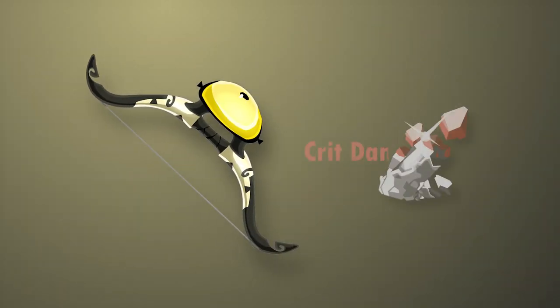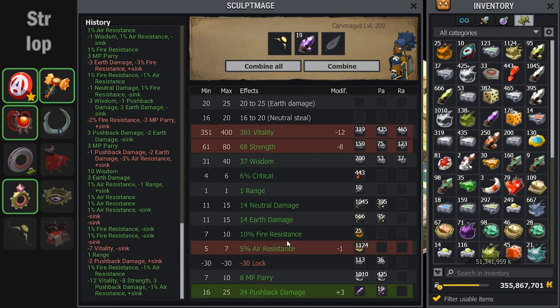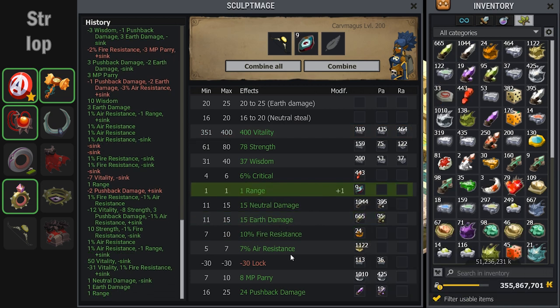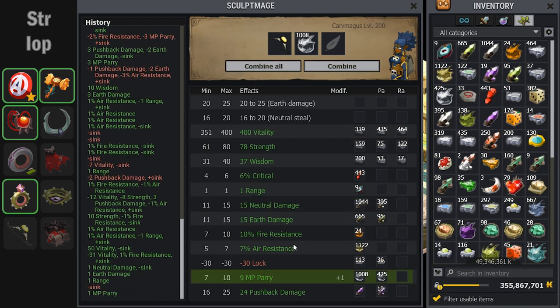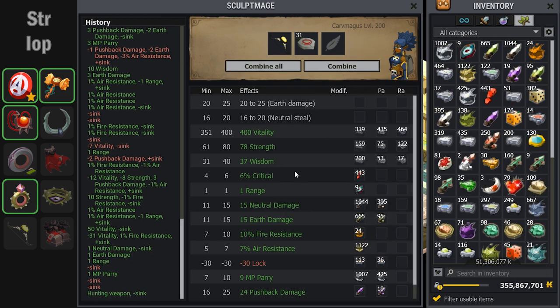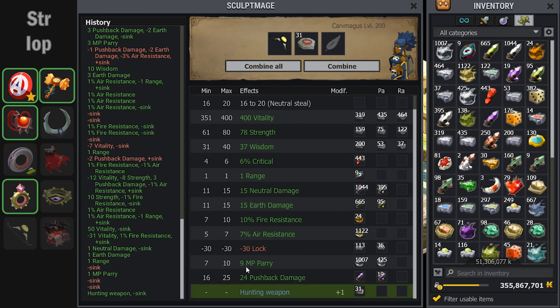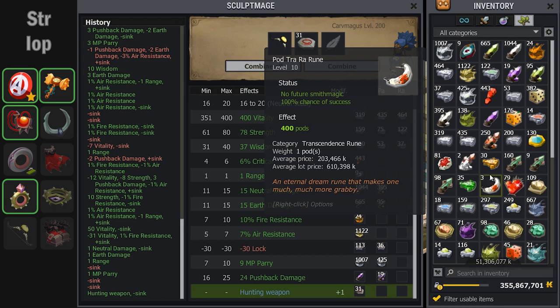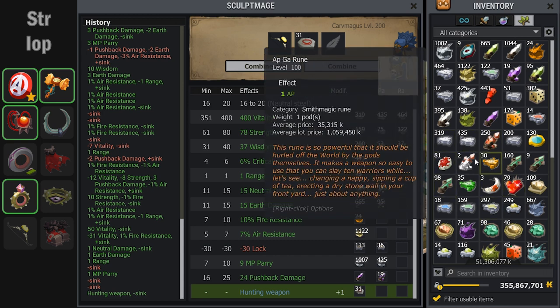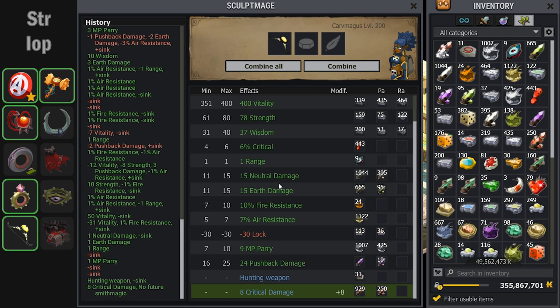For this cat's eye bow I decided to use the eight critical damage transcendence rune as well. It's especially effective on this bow because it has two lines of damage, meaning the eight damage will count twice. Before I transcendence rune this bow I want to make sure to have hunting weapon on it. The range had dropped so I fixed it up and got hunting weapon on the second try. I checked over the stats — decent, with just the range drop — and I even kept the pushback damage up, which I'm happy with. Then I transcendence rune it and we can move on.